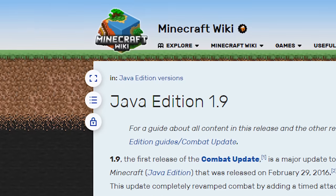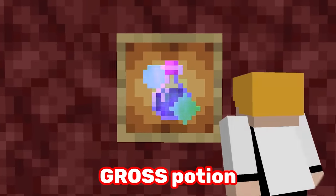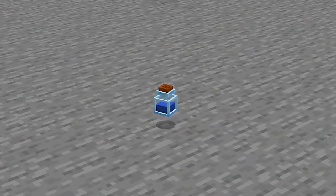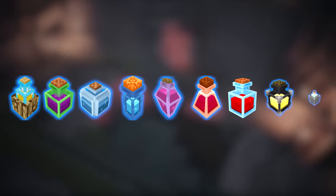Number 7. Before 1.9 there were 30 secret potions in Minecraft such as the gross potion, the milky potion, and the sparkling potion, to name but a few. In Minecraft Dungeons there are 9 more potions, all with unique textures and effects.